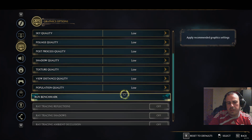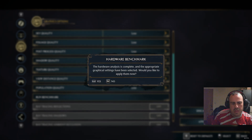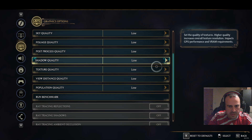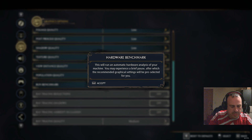What's this - run benchmark? Does that just run recommended graphics? No, it'll just go through a scene and give you a frame rate score probably. It's running now. You know what it says - set the quality of textures to higher quality? It said higher - high, really good.